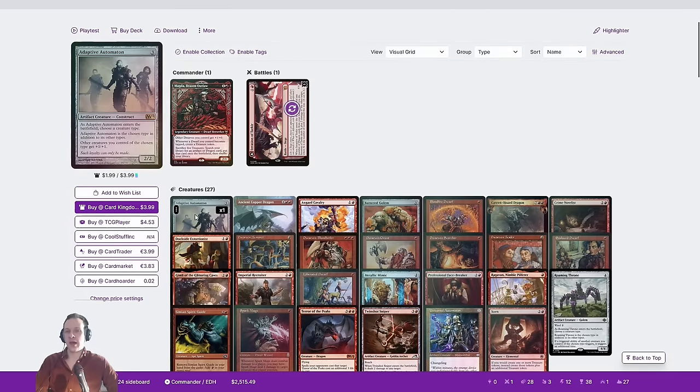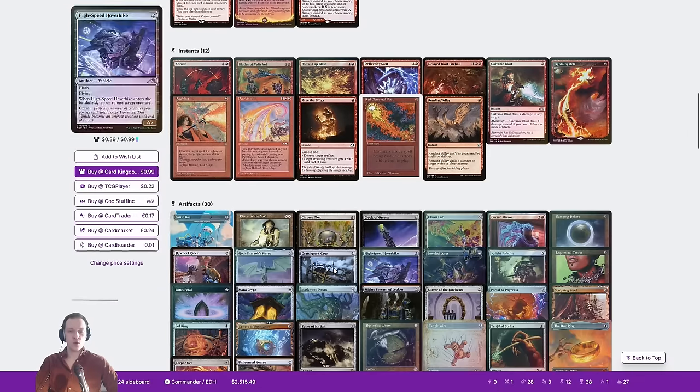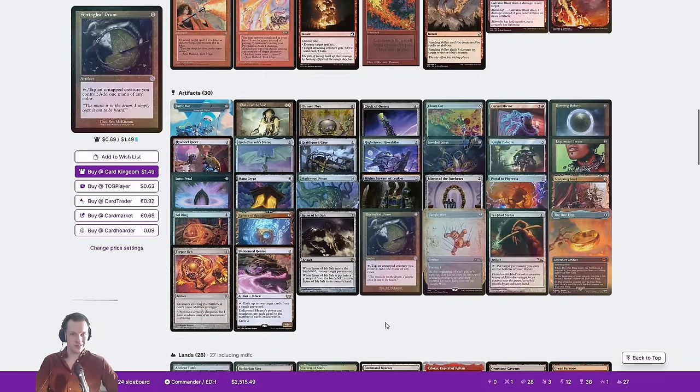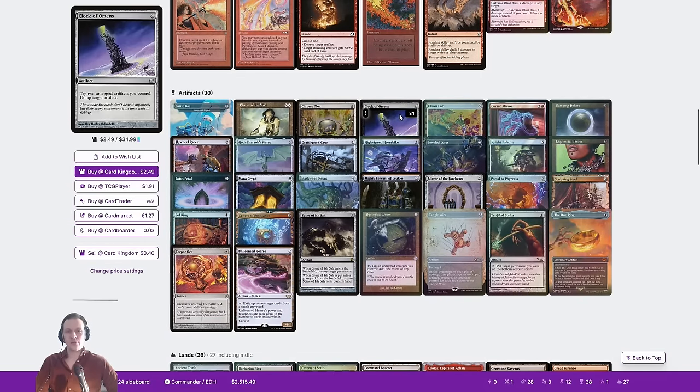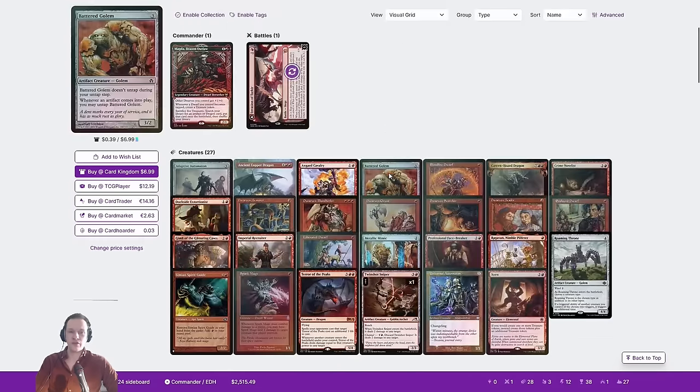The big key is to have an artifact dwarf that you can basically tap and untap with the Clock of Omens, and from there you generate — if I can find the Clock of Omens. Finding Clock of Omens is key in this deck. With it you can make infinite treasures basically, and from there you can search out basically your entire library or various forms and win in various different ways.